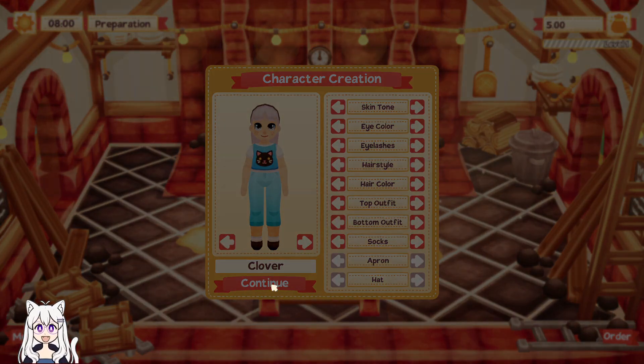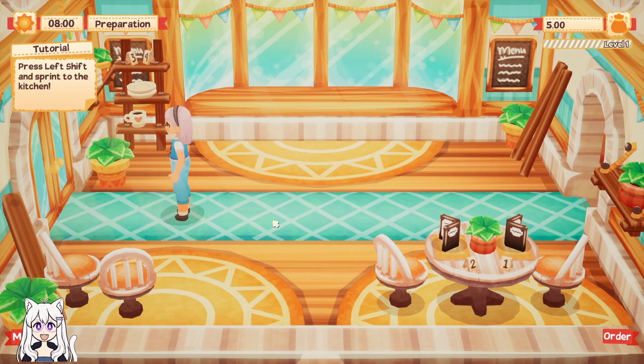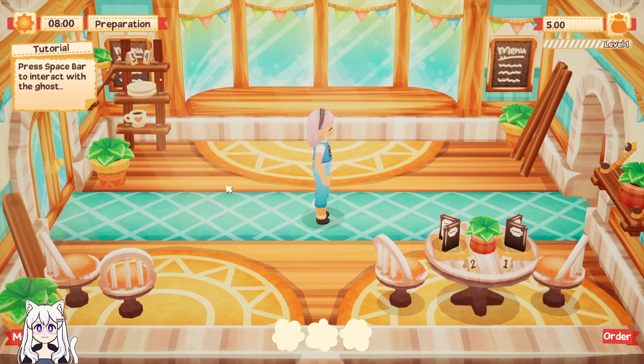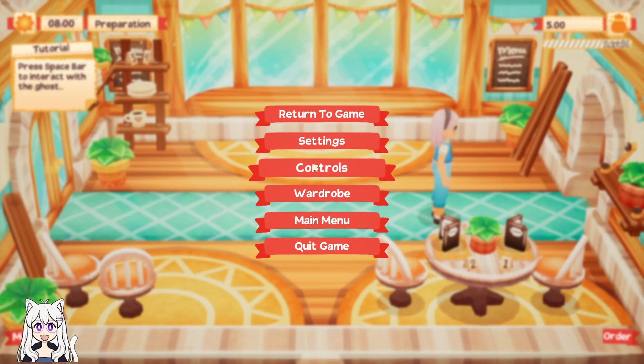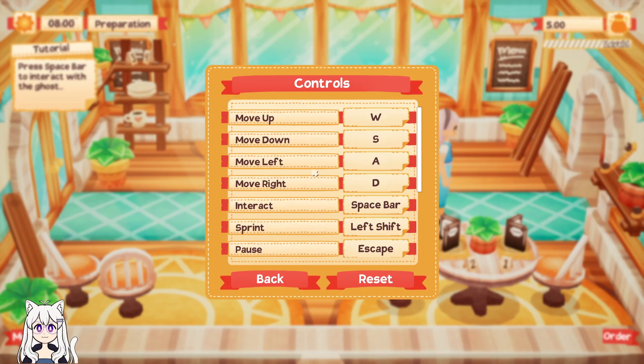So Lemon Cake is a bakery finishing sim. Press left shift and sprint to the kitchen. Space bar to interact with the ghost. I don't like either of those. Back to controls — I'm going to move the interact to tab and sprint to the space bar.